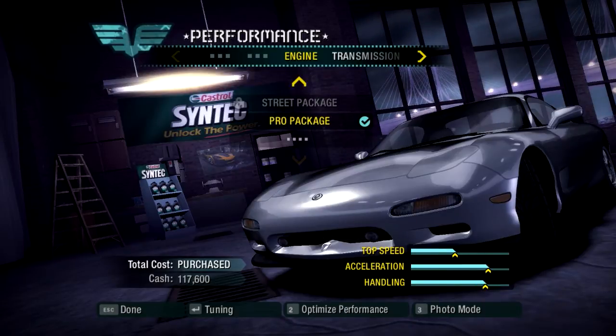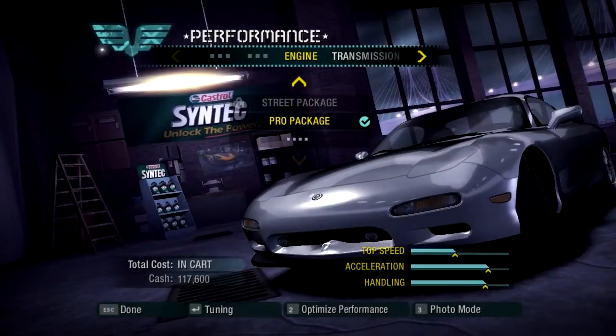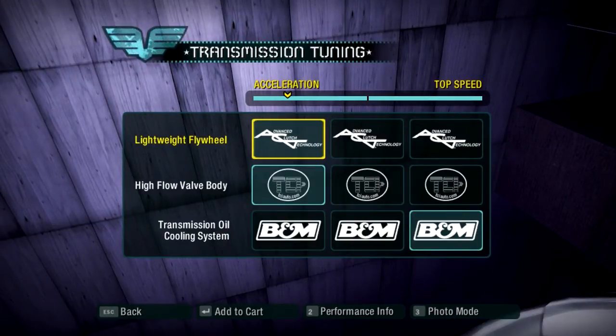Alrighty guys, we're all done with tuning the car. For the engine upgrade, I put it kind of in the middle of torque and horsepower. Before I get on to the other ones, I just want to ask you guys — do you want me to do any changes under the hood? Some of you might want more torque, some more horsepower, so I kind of have it in the middle. I'm kind of undecided, so I went with the middle for the engine. With the transmission, I went more for acceleration, and the transmission oil cooling system I went for top speed.